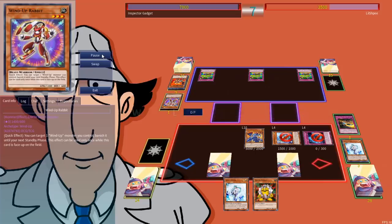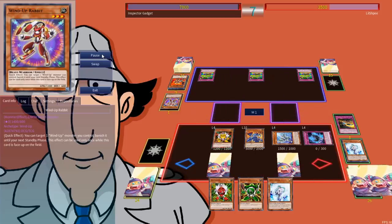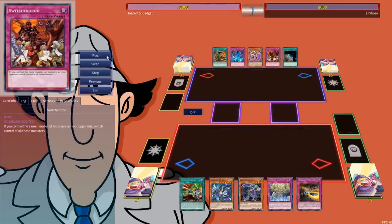We activate the Graveyard effect of Overdrive to draw a Yellow off the top, immediately followed by a Red. We use Yellow's effect, overlay for a copy of Rafflesia, go to Battle Phase, and deal lethal damage. So it's time for Game 2.